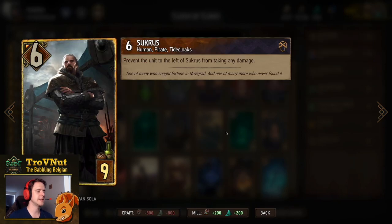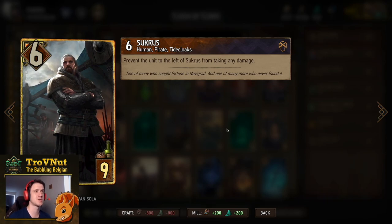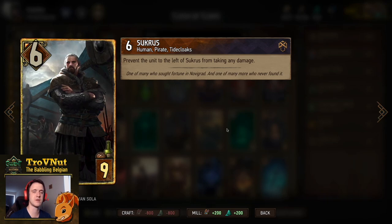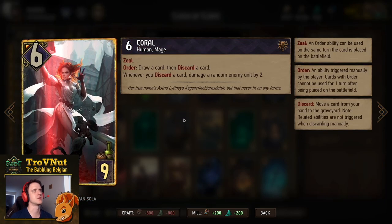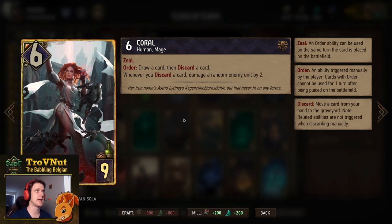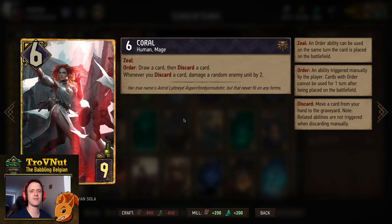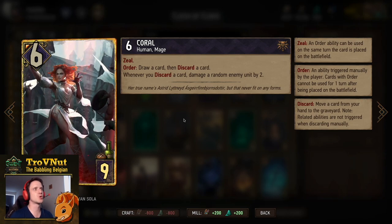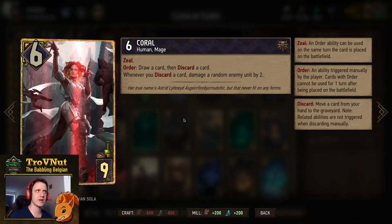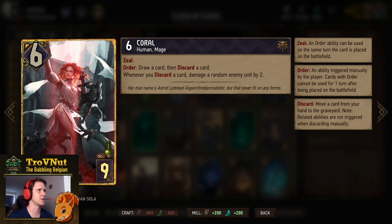Sucrose is a pirate — six power for nine provisions — with a passive ability that prevents the unit to the left of him from taking any damage, as long as Sucrose is alive and not locked. This opens up some cool combos, like protecting Arna God. Then Coral — six power for nine provisions — with an Order ability to draw and discard a card, plus a passive where for every card discarded you damage a random enemy unit by two, giving a few extra points per discard.